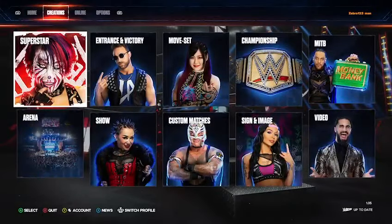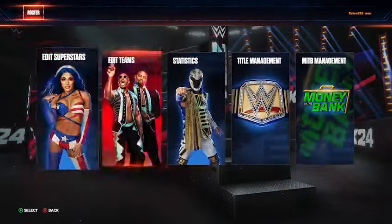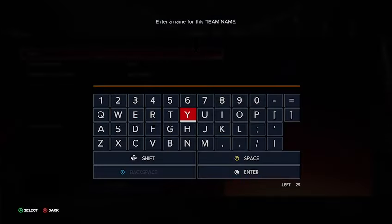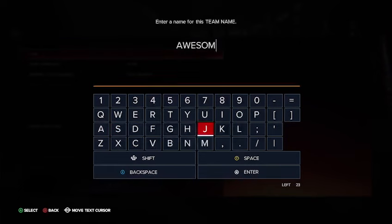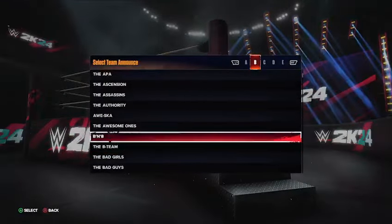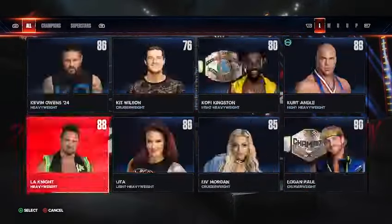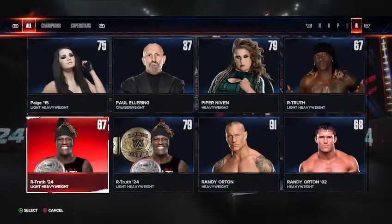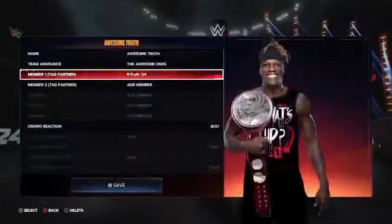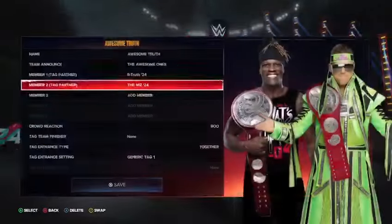Now let's go ahead and show you guys how to make their entrance. Go to Roster, go to Edit Teams again. For the name, do Awesome Truth. Again, you want The Awesome Ones for the team announcement, or you don't have to — it's up to you. Member 1, tag partner 1, we'll do R-Truth since he's kind of the leader. Member 2, you're going to want The Miz, obviously.